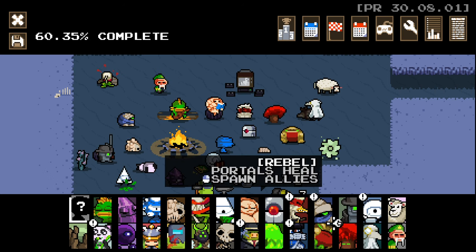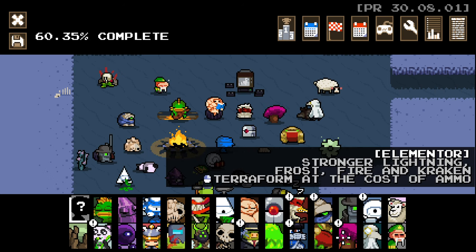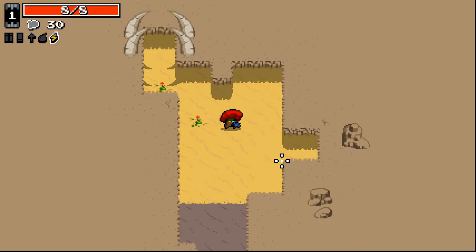Hello everybody and welcome back to an episode of the new save file. I'm just so used to the Isaac intro, I'm sorry. Anyways, the new Nuclear Throne episode — we're going to be playing as the Elementor this episode. Stronger lightning, frost fire and Kraken, terraform at the cost of ammo. Seems very interesting.